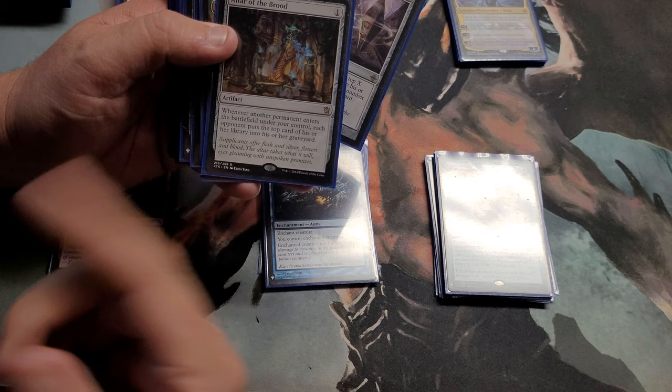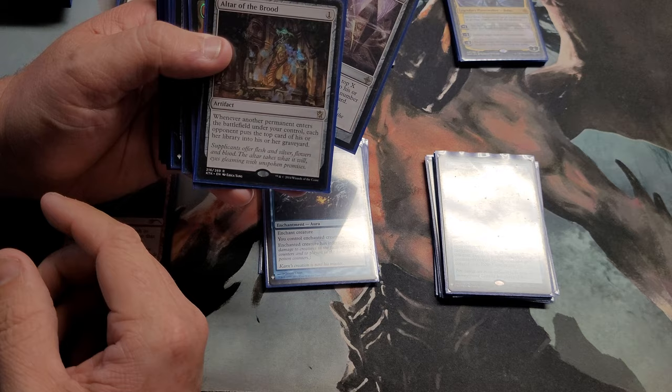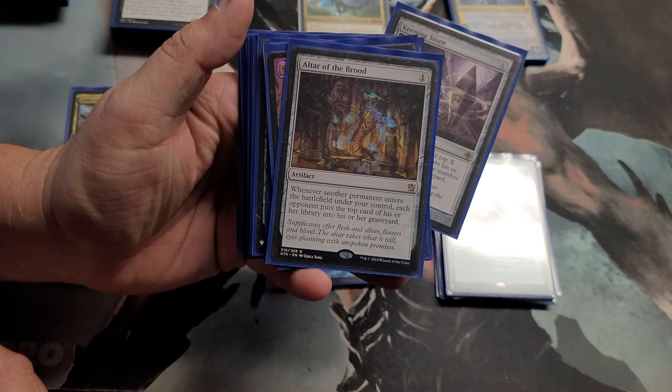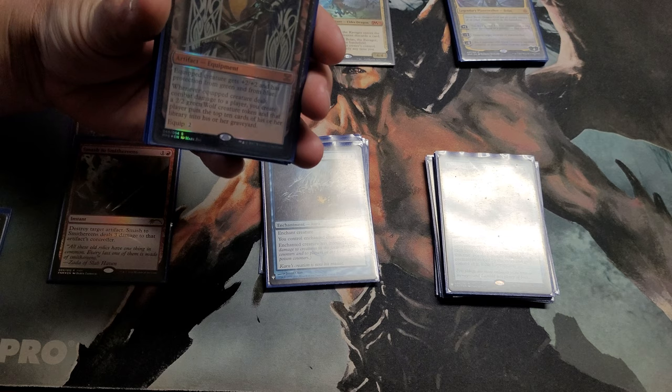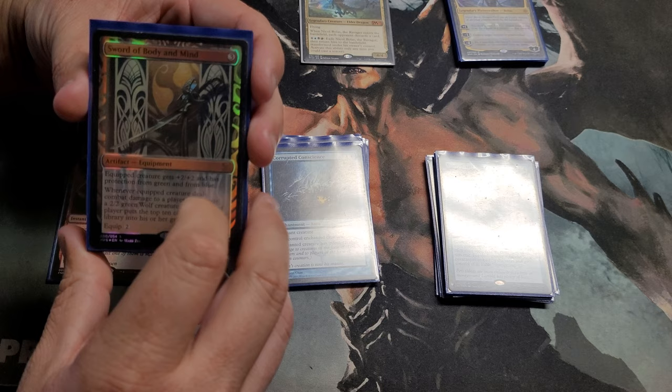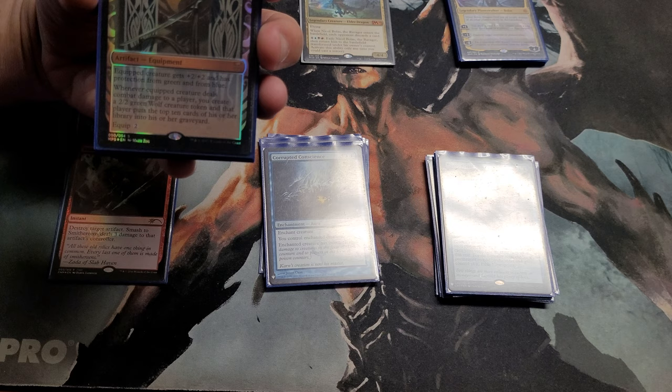It does kind of help some people, like graveyard decks — it helps them get stuff in the graveyard. But I have stuff in here to answer that. One thing about mill: people say it's one of the most annoying strategies. I didn't think it was that crazy until I started playing against it. It just takes milling a couple of the best cards and it really screws up people's plans when they realize, 'Oh, that's not in my deck anymore' — or they want to tutor for something and can't.